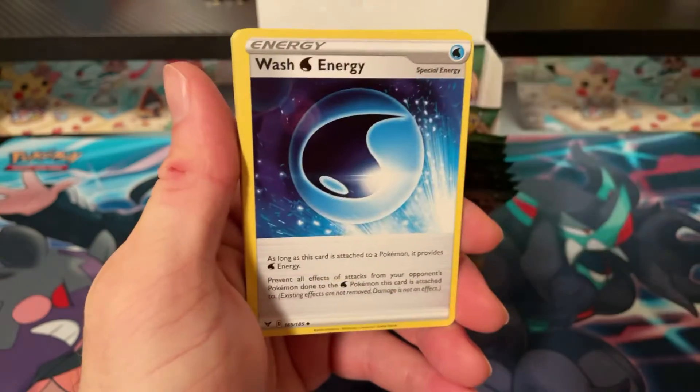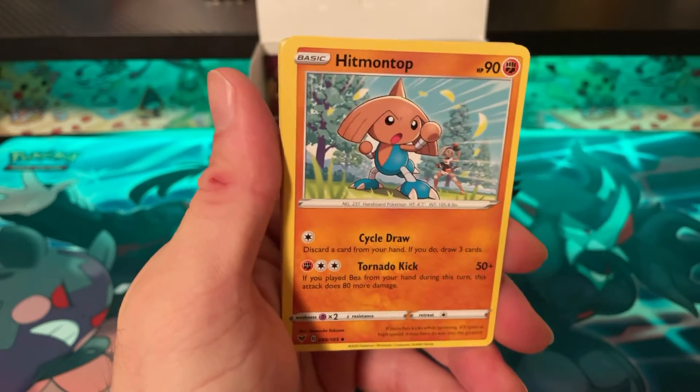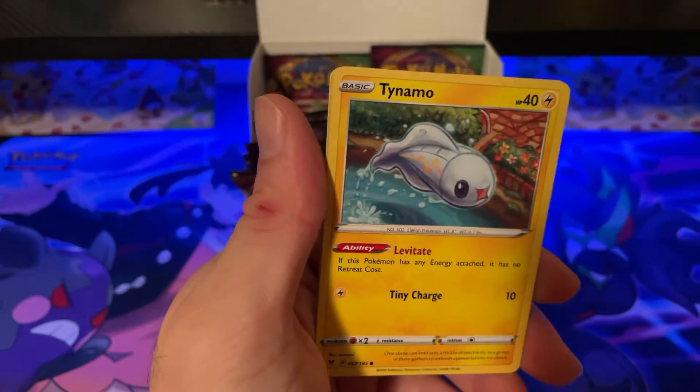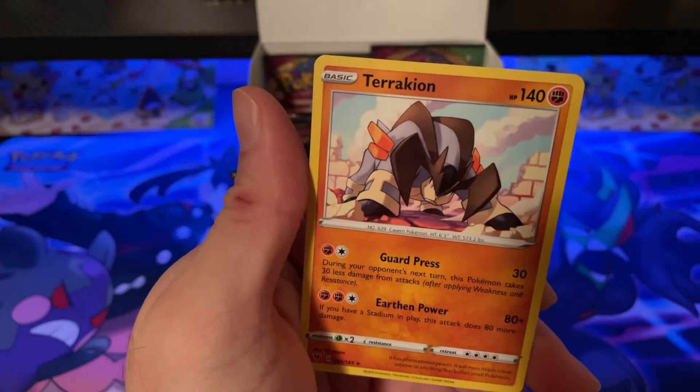Pack eighteen: Metal Energy, Wash Energy, Sinistea, Hitmontop, Sandile, Oshawott, Pineco, Clefairy, Tynamo, Poochyena, and Terrakion.